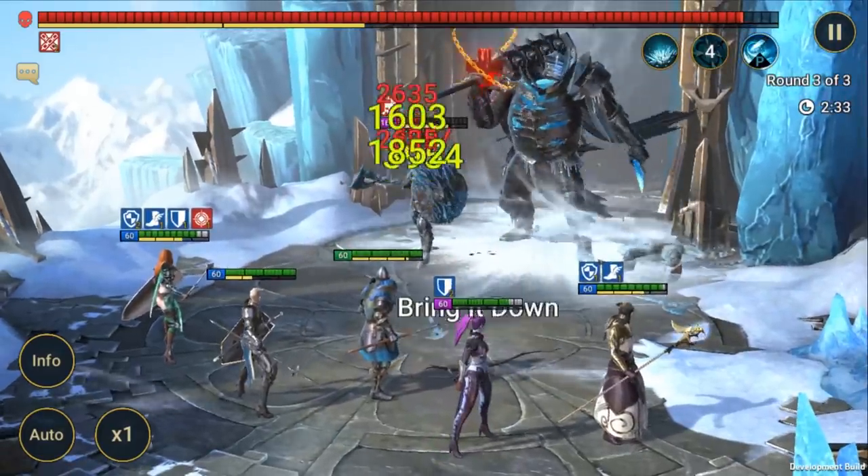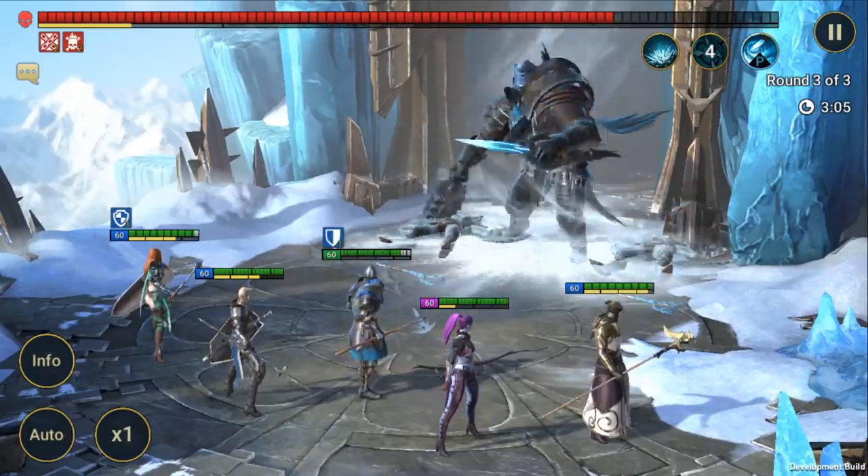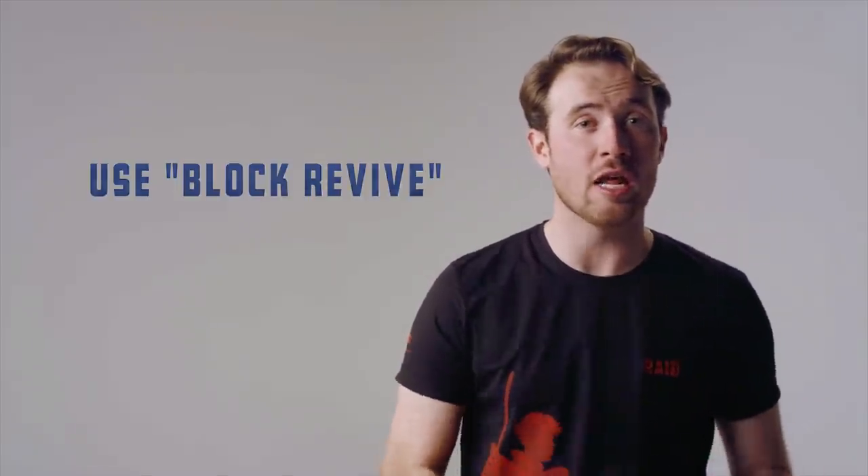Those HP levels that trigger Frigid Vengeance — remember them, keep an eye on his health, and avoid pushing too hard too early. The best strategy is to take out the adds first, then attack Klysis. If both of them are dead, Frigid Vengeance becomes a lot less scary. There's a catch though: every time Frigid Vengeance activates, both adds are revived and have to be taken out again. Importantly, he revives the adds rather than summoning them — unlike the Spiderlings in the Spider Dungeon — which means you can block the revive in this dungeon, but not in others.